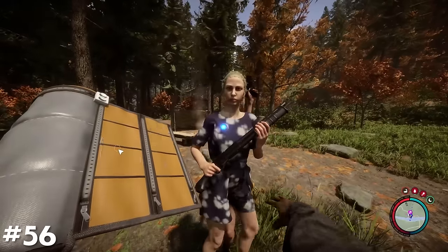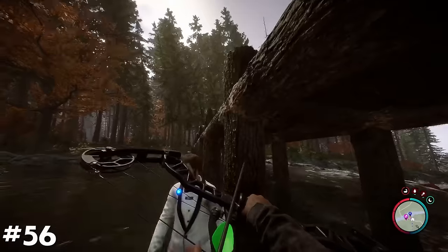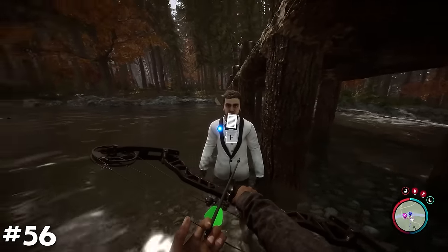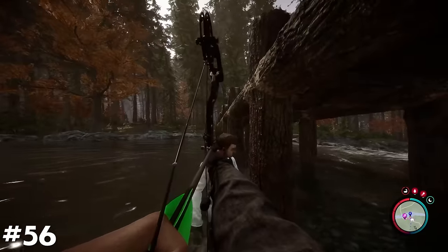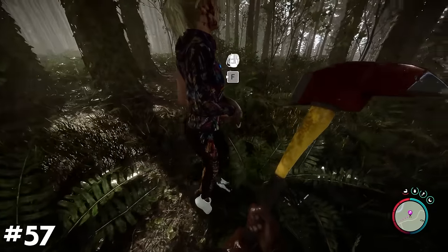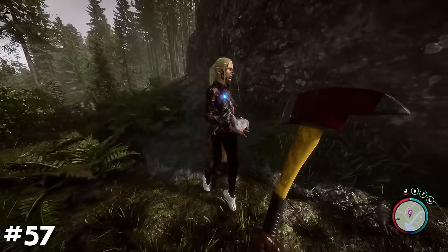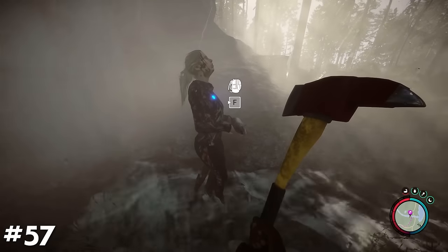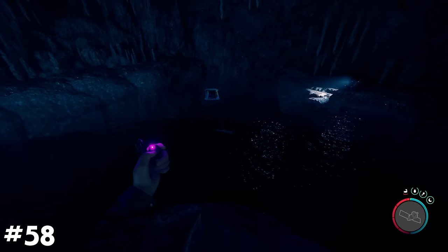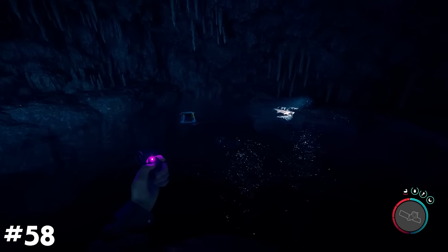Kelvin and Virginia can be given different outfits to wear, found throughout the map. Virginia will go out hunting on her own and randomly return to you with a dead animal as a gift — at least, she usually returns it. Throwing raw limbs into the water will cause nearby sharks to become attracted to it, and even breach the water upon consuming it.